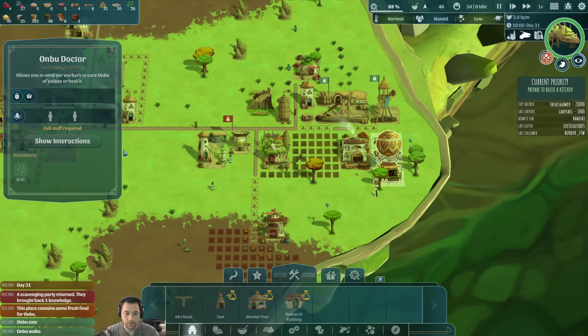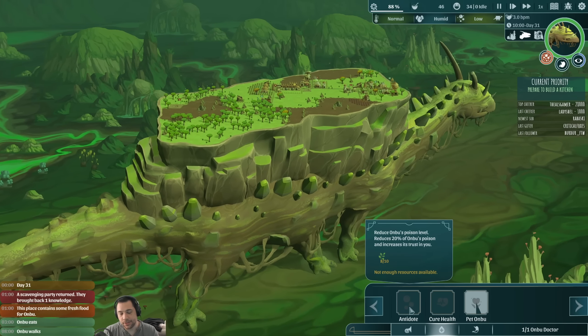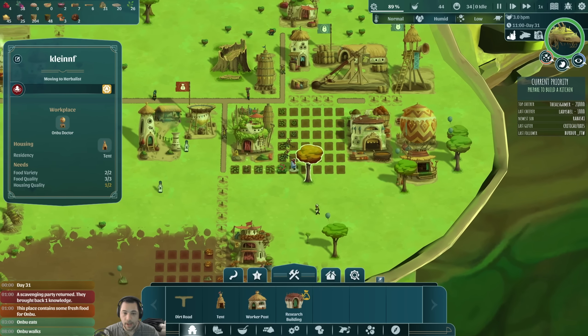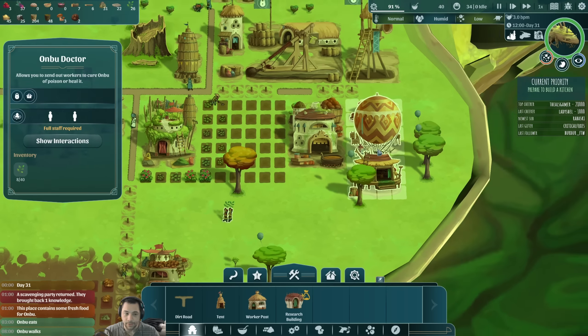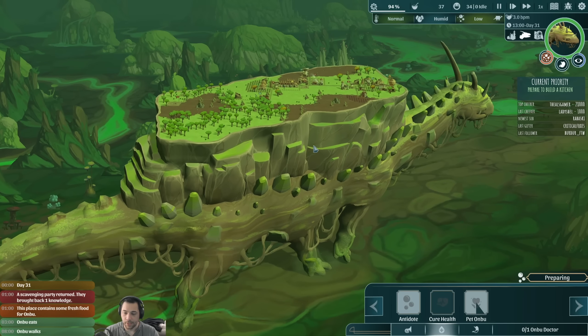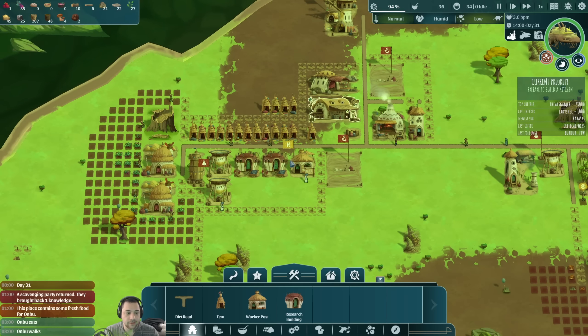Next thing I'm going to run is a reduced poison level, but we need two more herbs delivered. What ends up happening is the people working here, Fangface and Klein, will automatically grab herbs from the herbalist and deliver them to the Anbu Doctor so we can run the cure mission. Now we're preparing an antidote run. A healthy Anbu is a healthy village.